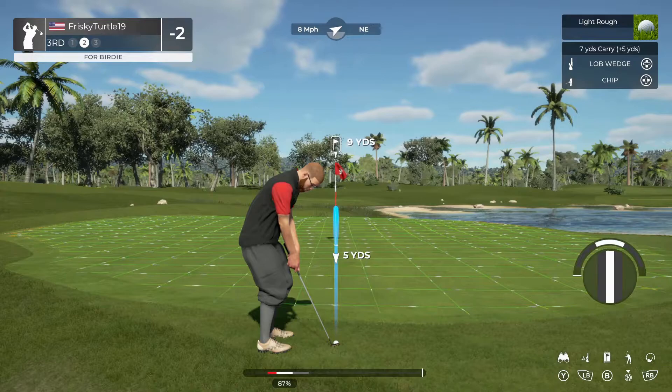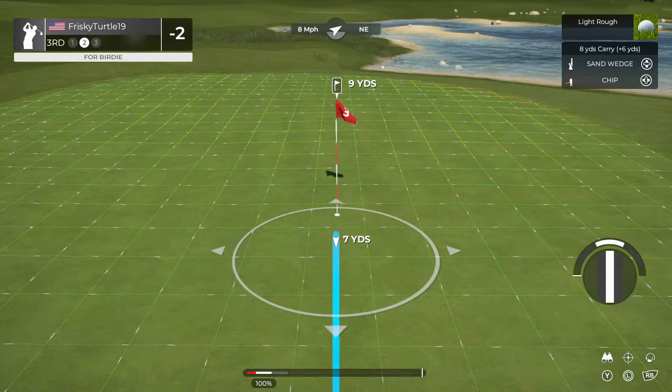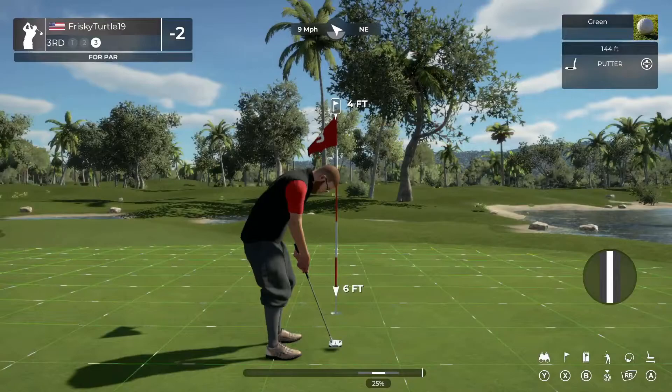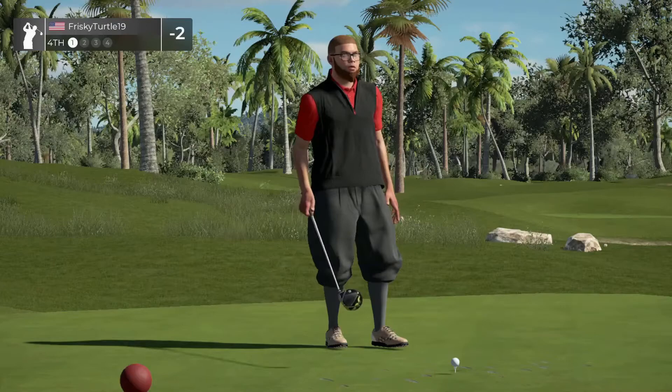Hit the pin - once again the greens are not going to punish us, so go ahead and just tap it in nice and easy. We par the first par three. Moving on to a par four, let's see if we can get our swing under control a little bit here.